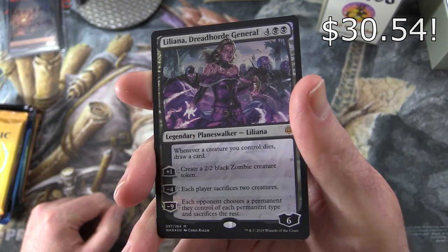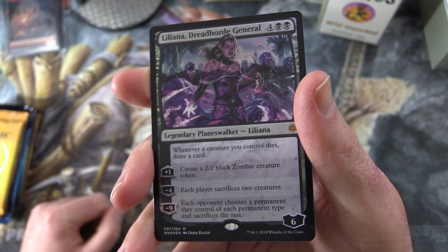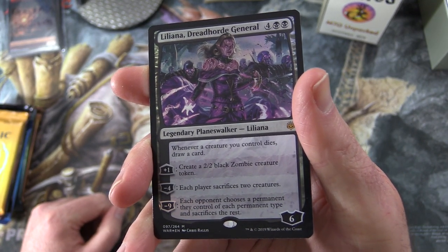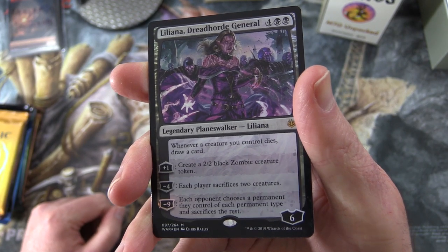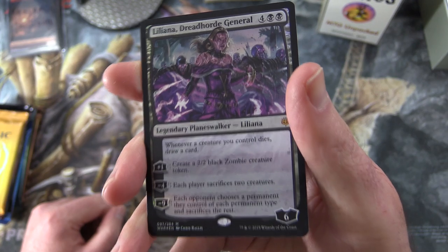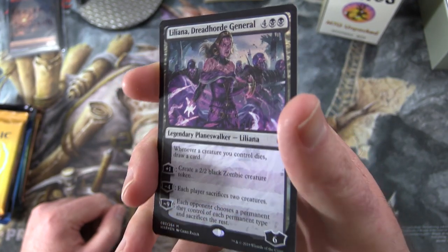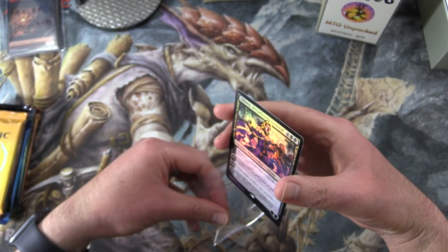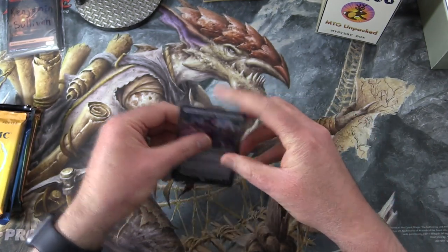It is Liliana, Dreadhorde General — Legendary Planeswalker, six loyalty for six mana. Whenever a creature you control dies, draw a card. Plus one: create two black Zombie creature tokens. Minus four: each player sacrifices two creatures. And minus nine: each player chooses one permanent of each permanent type they control and sacrifices the rest. Fantastic foiling there. We'll set that one aside for Benjamin.